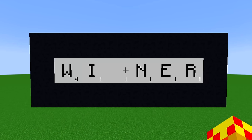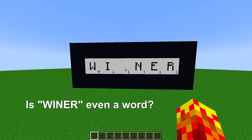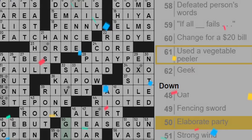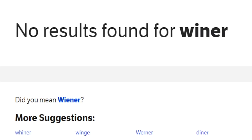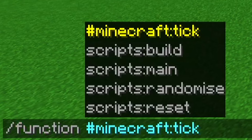So you might be wondering what is this thing in front of me. I've got W-I space N-E-R — 'weiner.' Is that even a word? Dictionary.com... oh my god. Deadly crossword. Yay! 'Weiner' — no results found for weiner. Did you mean 'ween'? And it's in Scrabble formation.